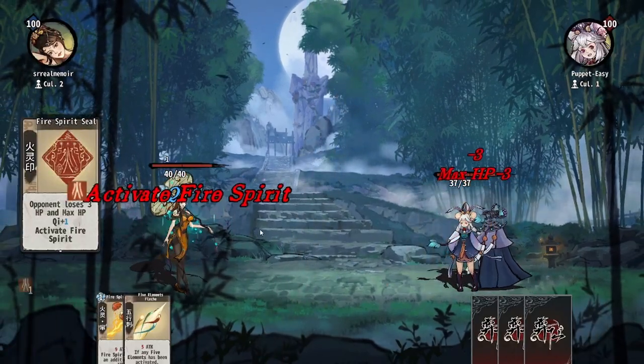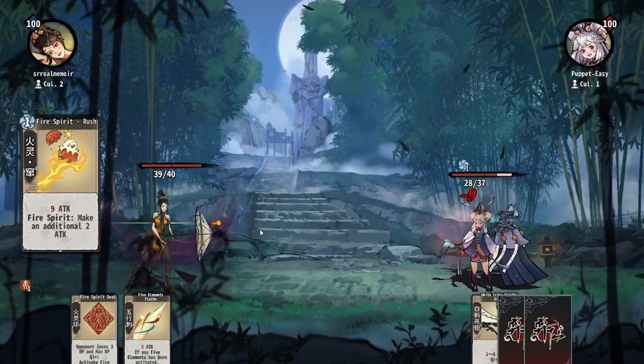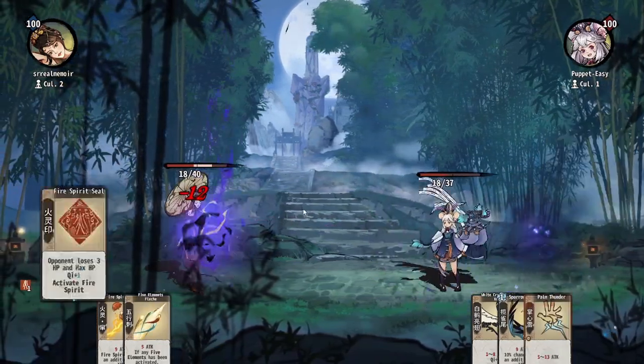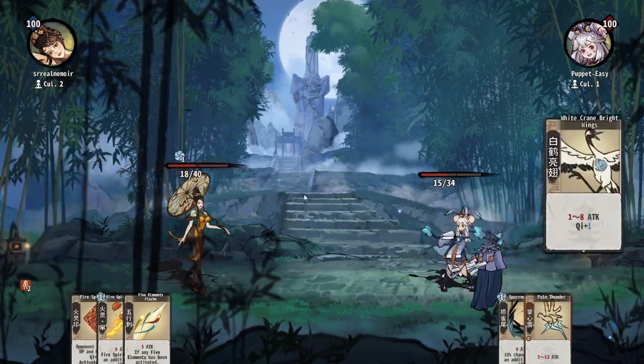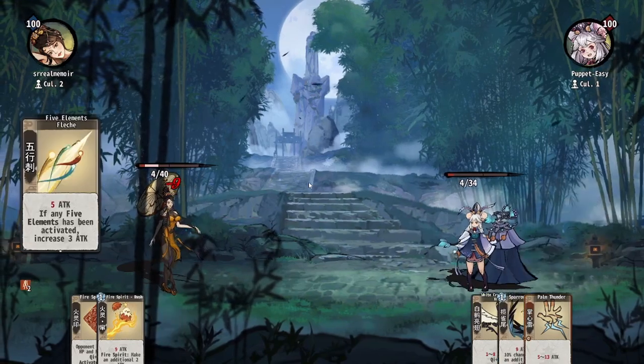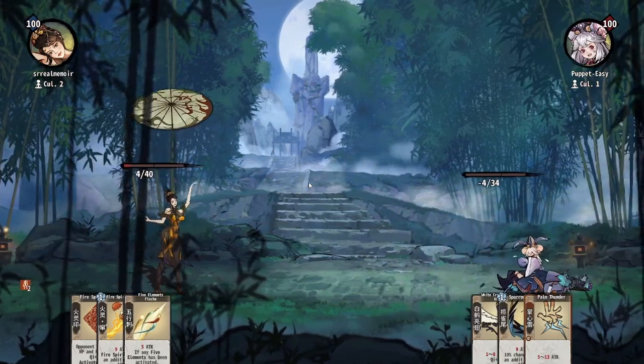The Five Elements sect is a bit intimidating at a glance, but I promise it's much simpler than it looks. The core mechanic of the sect is the namesake Five Elements. Most cards here will be one of the five elements and have an additional effect if the card played before it is of the same element or the preceding element on the elemental wheel.